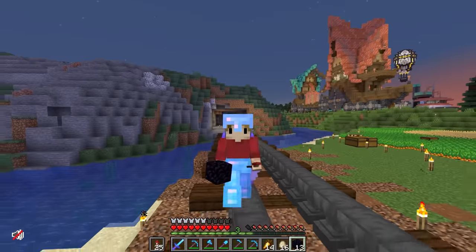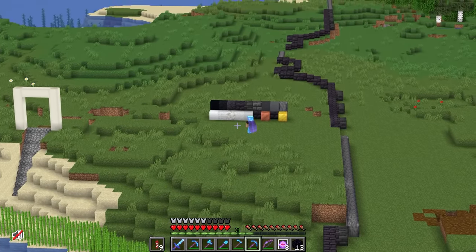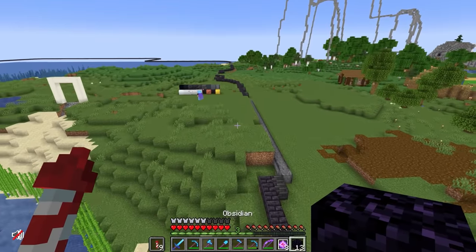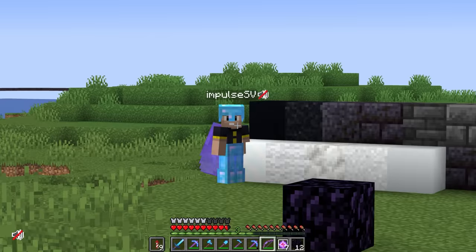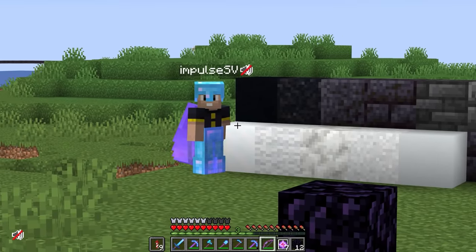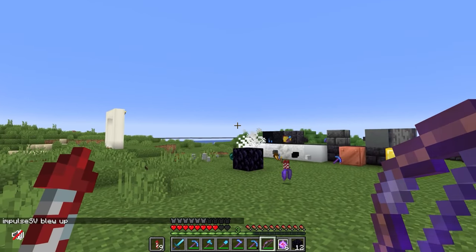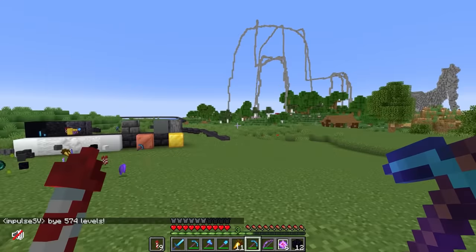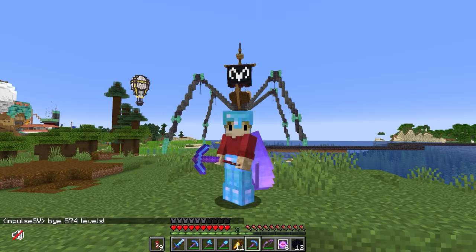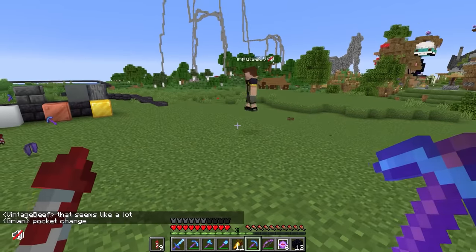Target acquired — he looks like he's immersed in some sort of explanation. We get in, we place down... I didn't get him! How does this work? Has he got blast protection? Got him that time. 574 levels! I totally forgot he has a lot of levels. That is a lot of levels. I'll pay you back.